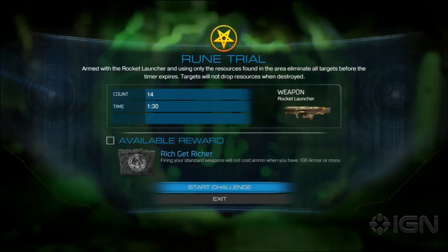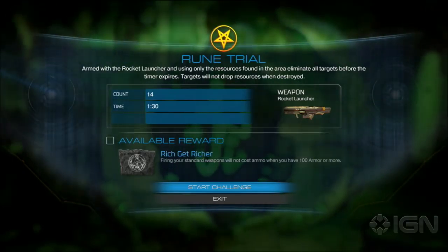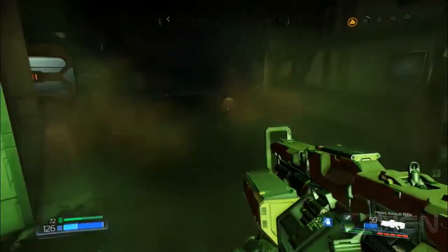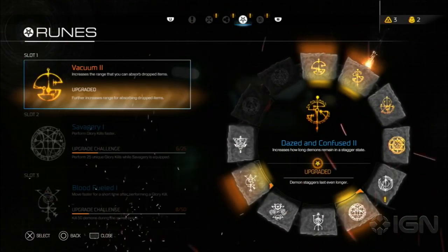So you've just got to destroy everything in a minute, 30 seconds, 14 — it's different every time. It's different every single time, and each one gives you a different rune. There's 12 of them throughout the game, and that one is destroy everything within a certain amount of time. There's ones where it's more about movement and getting through the world in a certain amount of time.